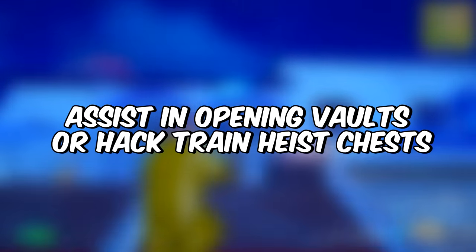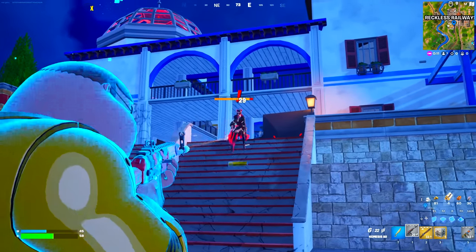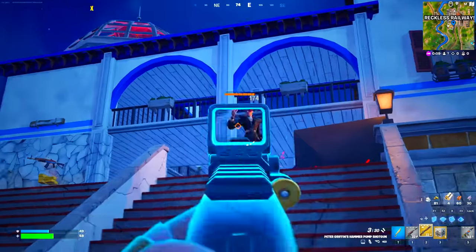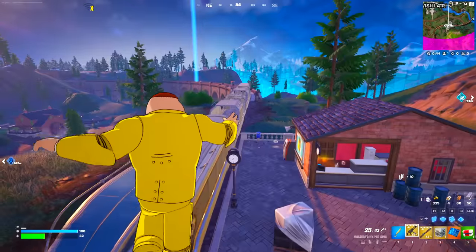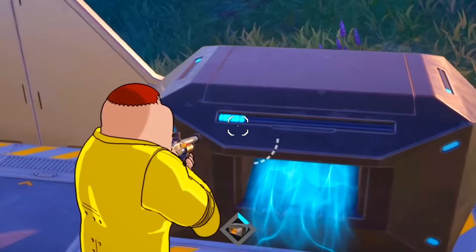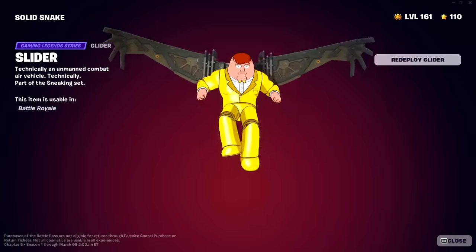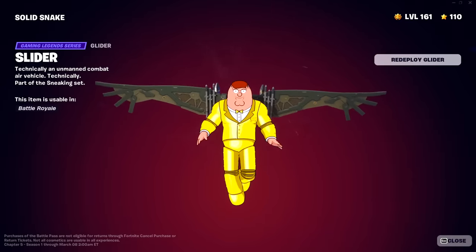The next challenge is going to be assist in opening vaults or hack a train heist chest. You can always open a vault in a squad game, or you can simply go down and land on the train which shows on the minimap, then interact with this box — it takes a few seconds to open up. As soon as that happens, you'll be unlocking this amazing reward.